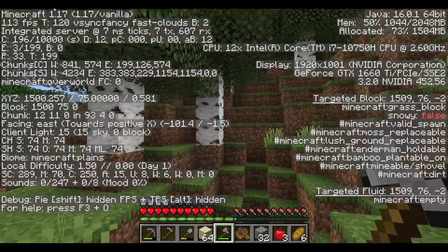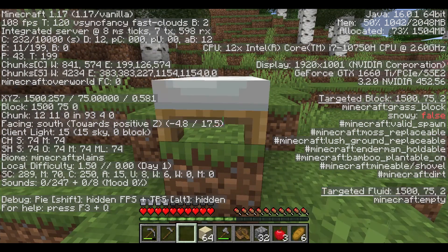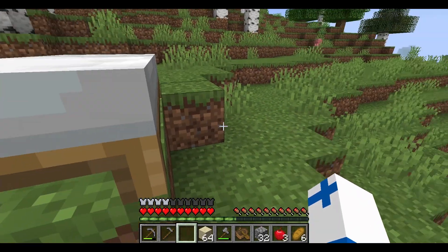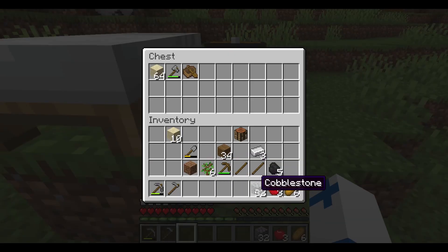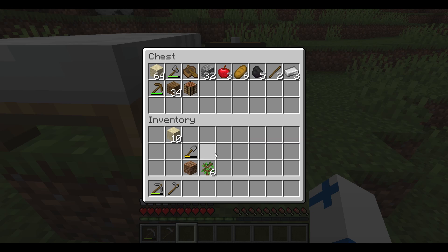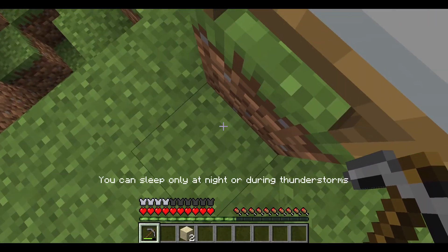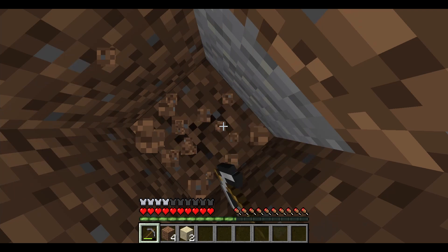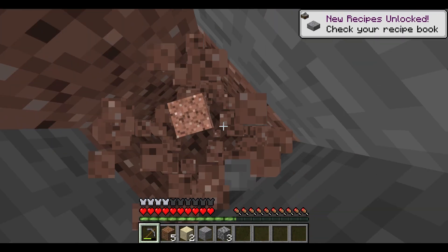I've now arrived at 1500,0. The first step is to place down the bed and set your spawn point by right-clicking on it. Now the spawn point has been reset. I'm going to put down a chest and throw all my stuff into it except for a pickaxe and two sand. Then I'll dig straight down until I get to about y=20, at which point I'll be convinced the stronghold's not here and move on to the next location.